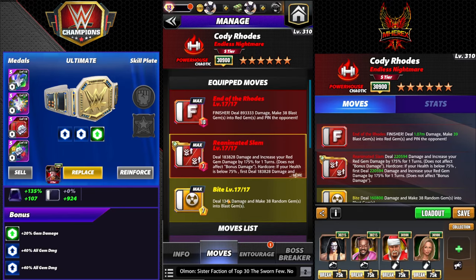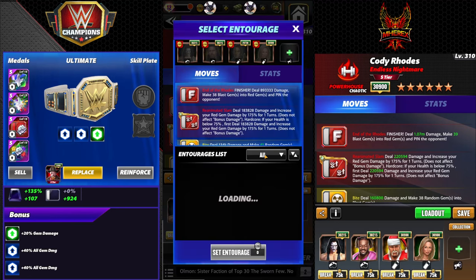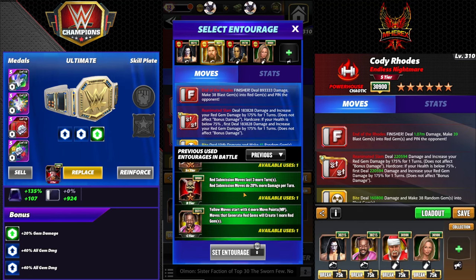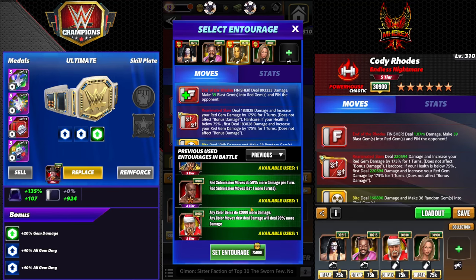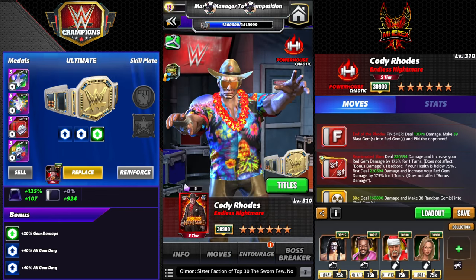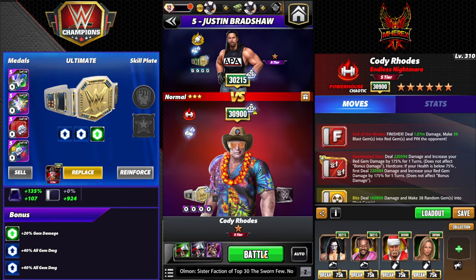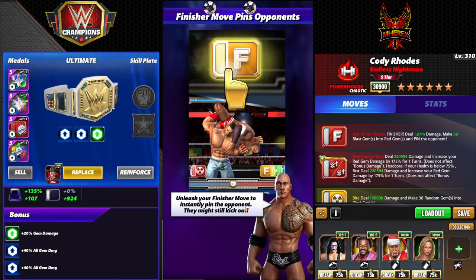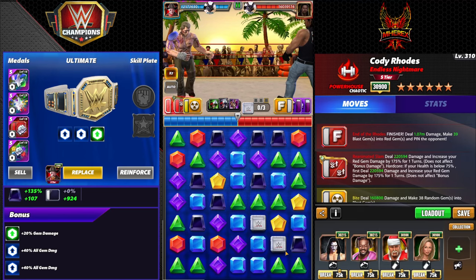This one we're adding in the Bite — deal 134k damage, make 38 random into blast — so you don't have to do a sub. It does need 17k Santa or higher, and Kofi. This is of course Super Santa, so the dog ear gremlin plate won't do anything. I'll keep the 20 strap because it is Super Santa, but I will put the titan plate on. We're just going to skip the first turn to simulate that middle line bonus, so it'll give you an idea of what it does.